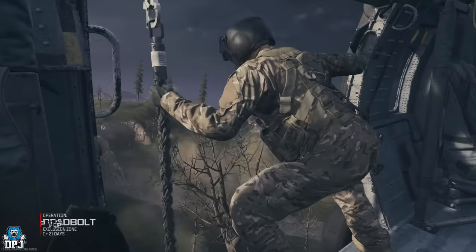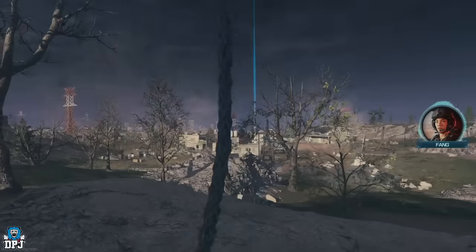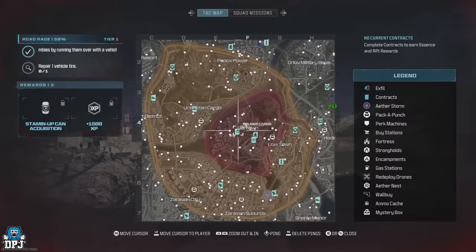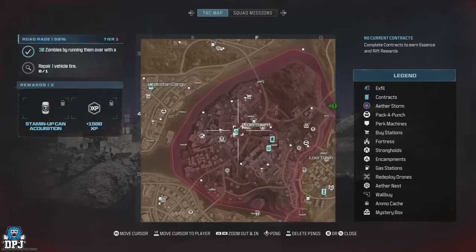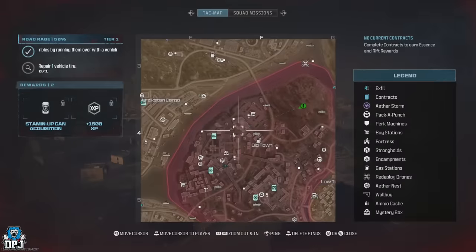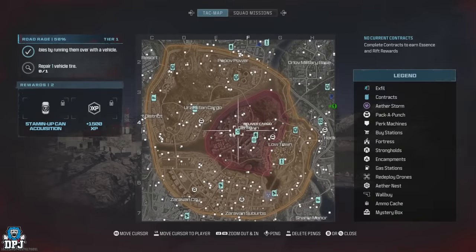Once you load in, look for either one of two contracts found within the hard red zone. You either want the Escort ACV or the Deliver the Cargo contract. Our ultimate goal is Deliver the Cargo as it's the one we'll farm for schematics, but these two are seemingly on a cycle — when one is completed or even picked up and cancelled, it won't be long before the other appears.